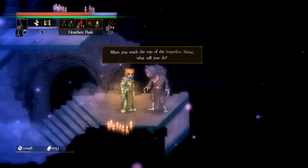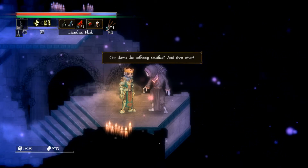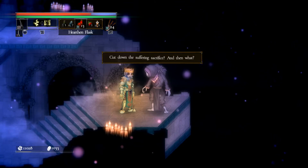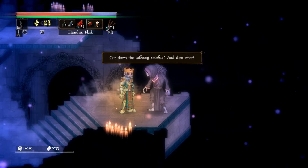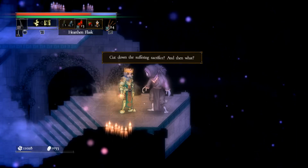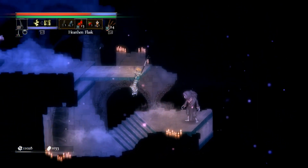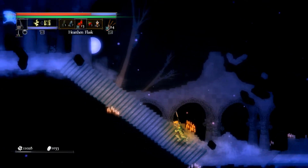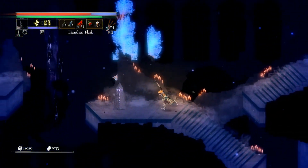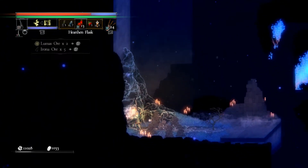'When you reach the top of the Imperfect Trine, what will you do? Cut down the suffering sacrifice — and then what?' Challenge the gods themselves to kill them — to end that cycle of suffering permanently? Become the new sacrifice, perhaps? One that is still strong and is not going to spill, and is going to contain the gods' wrath and the magic? It's probably going to be at least one of the possibilities. That's what it's going to come down to. The gods demand sacrifice — I get it. This looks pretty final. It's also become entirely quiet — just some extra materials to farm every time you die.